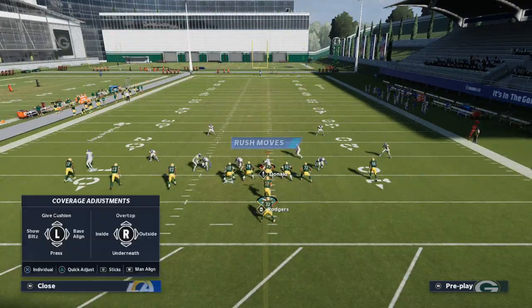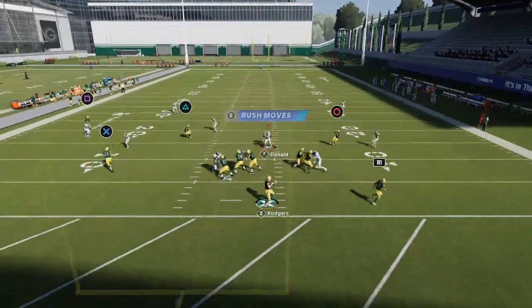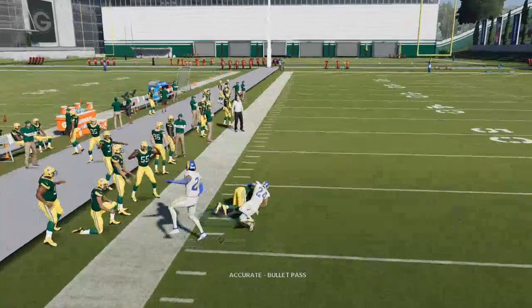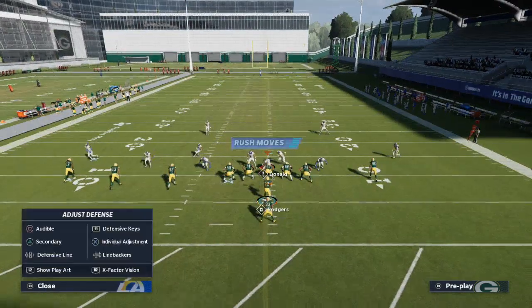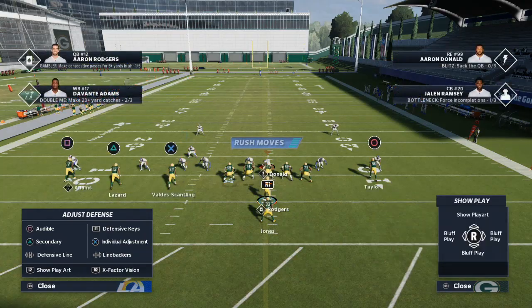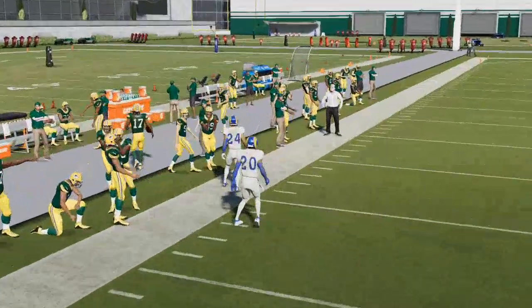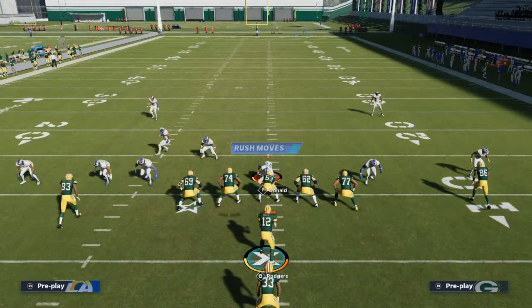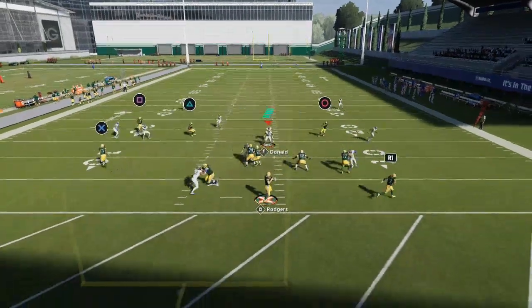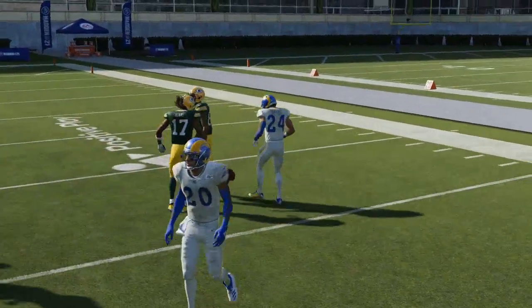What I really want to talk about is how this play does against Tampa 2. These three routes work off each other. The fade to the outside gets an outside release against Cover 2 — you can manually click onto the receiver and make a swerve catch on the sideline. Against Cover 2, the defense is in trouble in this formation. They cannot run cloud flats effectively — the flat route to Valdez-Scantling pulls that cloud flat down, opening up the outside.